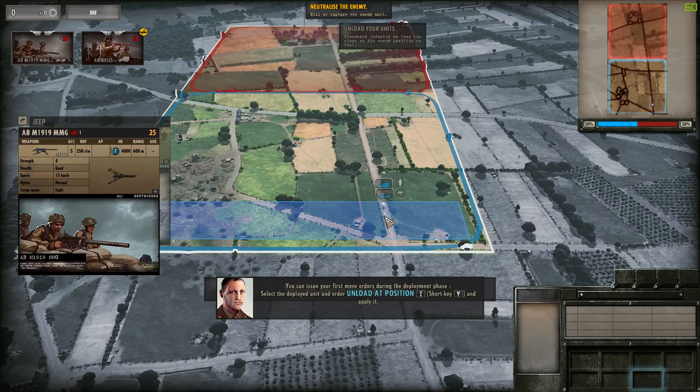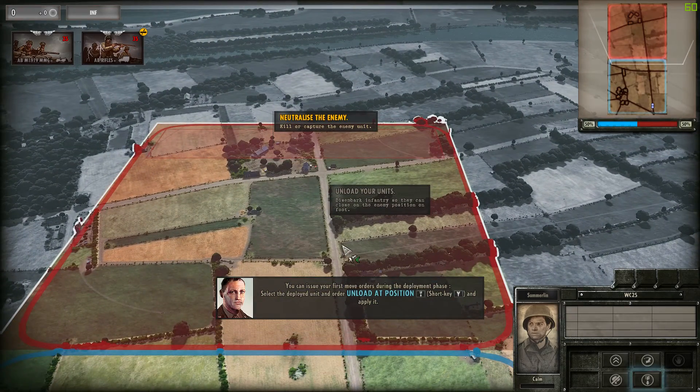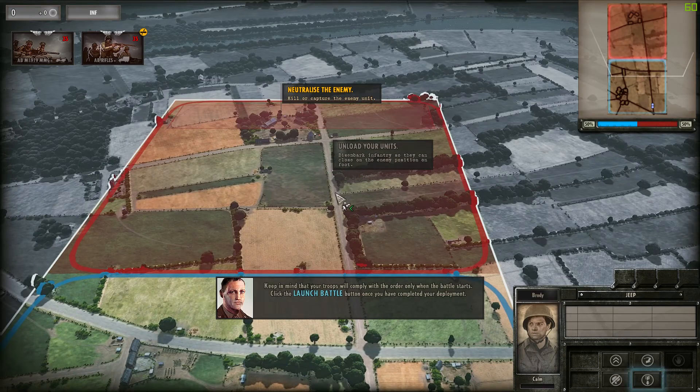You can issue your first move orders during the deployment phase. Select the deployed unit and order unload at position, then apply it. Keep in mind that your troops will comply with the order only when the battle starts. Click the launch battle button once you have completed your deployment.